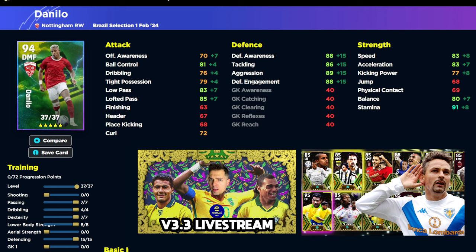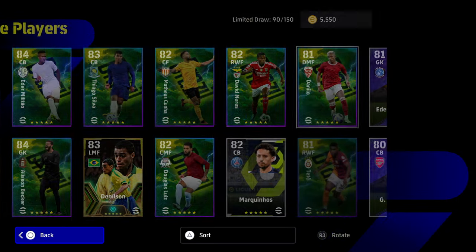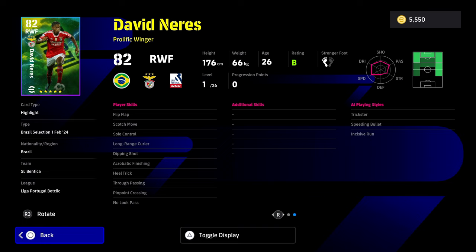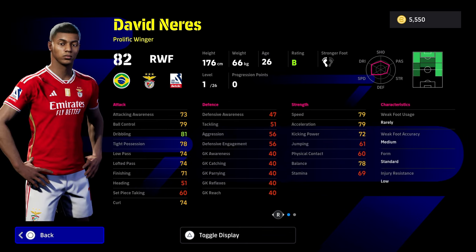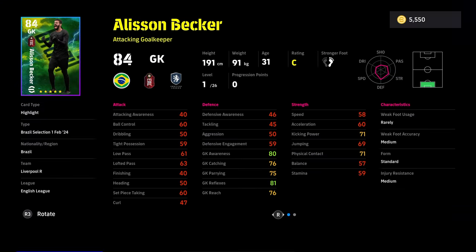David Neres is a right winger - all you need is blister pace with him. He's a pretty decent card with some really nice player skills including Flip Flap and Soul Control, but you will need to give him Double Touch if he doesn't already have it. He does have a face in game, and so does Danilo and Douglas Luiz. Becker also has a face but it's his old face and old hairstyle.